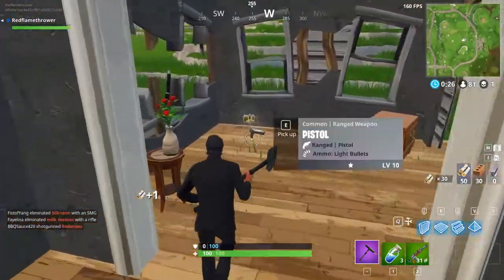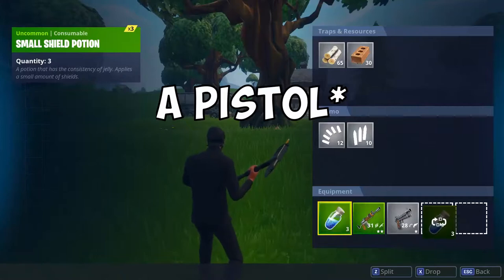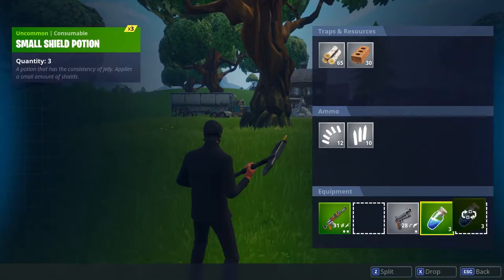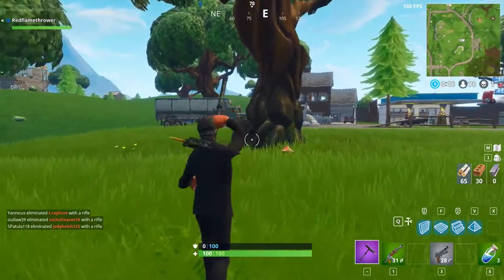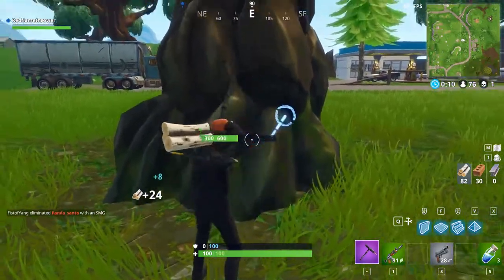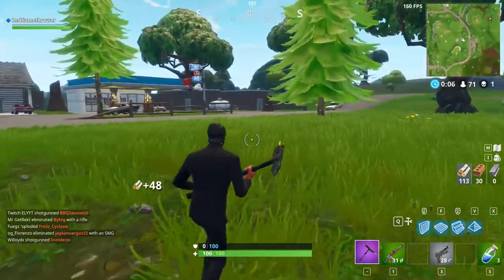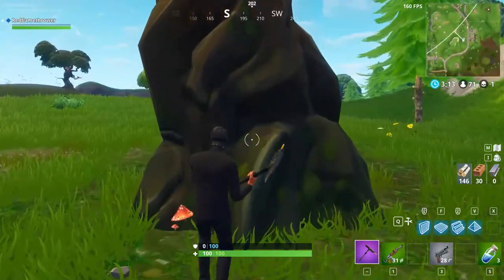First things first, you want to hop into a game and make sure you have a weapon in your slot — in my third slot I have an AR-3 Burst. You want to make sure you have your pickaxe out and go up to a tree. Once you go up to the tree, you want to hit the tree one time, but then quickly switch to that weapon you have in your slot.